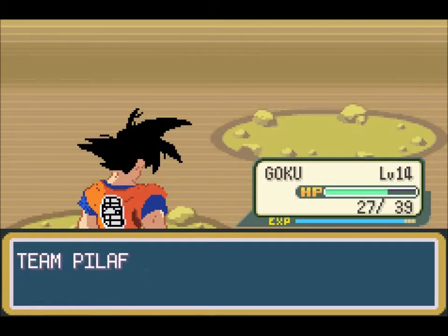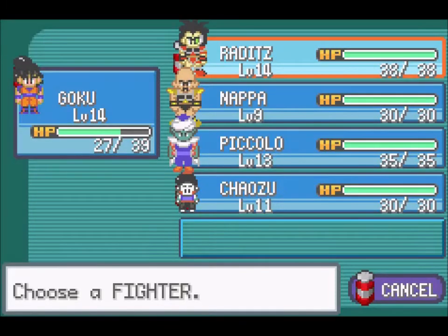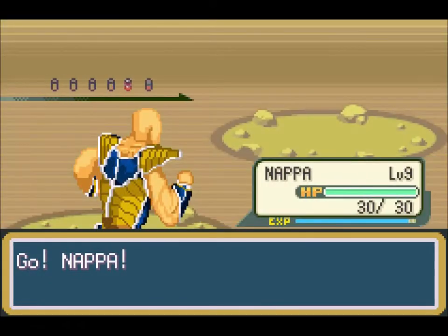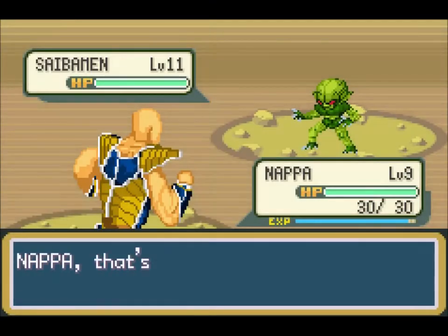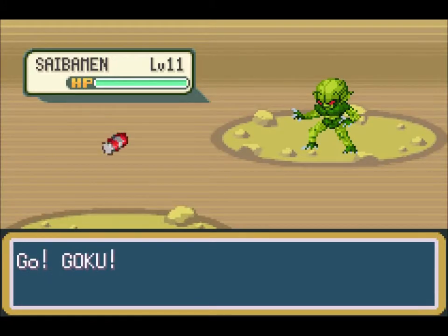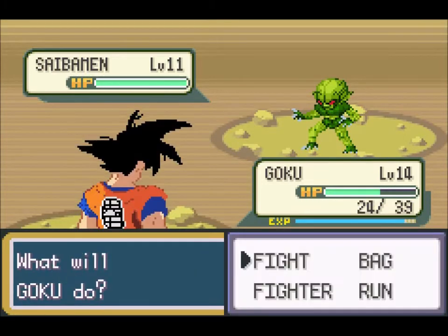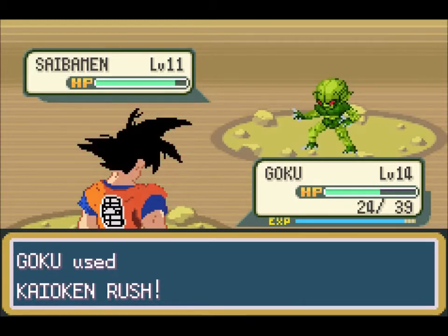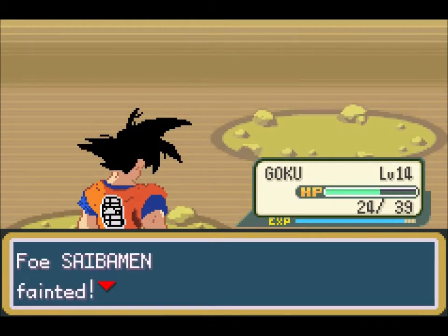Back to the healing center. Let's give the Cyberman item to our Nappa again, then switch back to Goku. Goku is the only one with Kaioken Rush and Kamehameha that can take the enemy down in one or two shots maximum. I really need my other team members to level up and learn some new movesets.